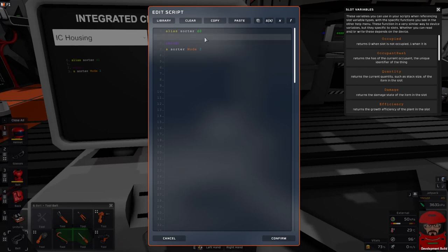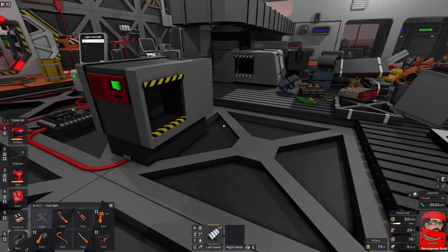For our code, we've aliased our sorter to pin D0, so we're going to connect our sorter to pin D0 on the chip. Just as our setup — our one-off — we've saved the sorter mode and set it to 2. That one's supposed to be the logic control.